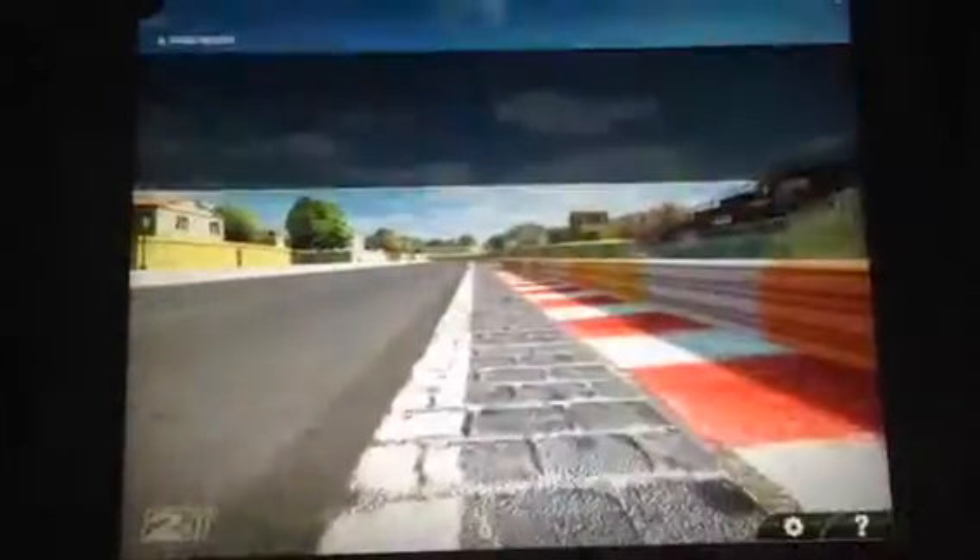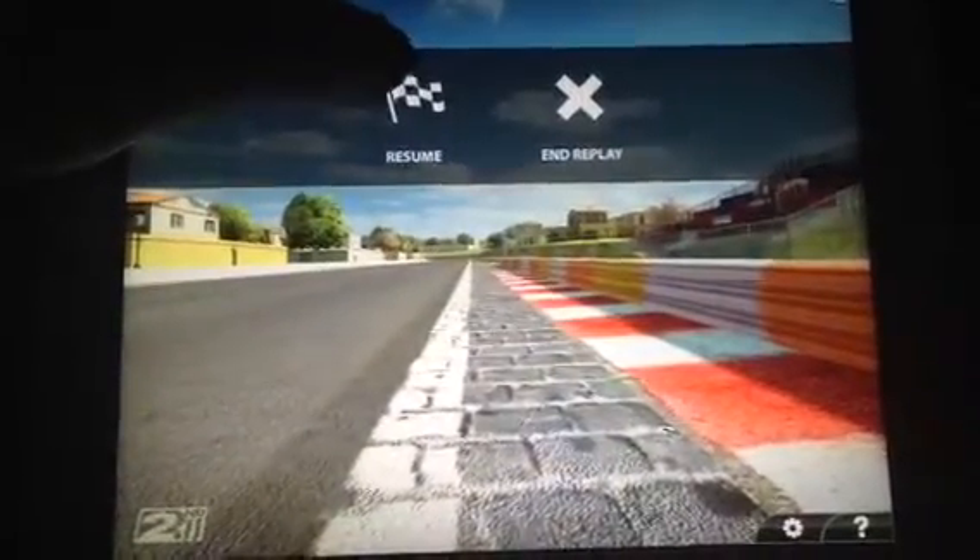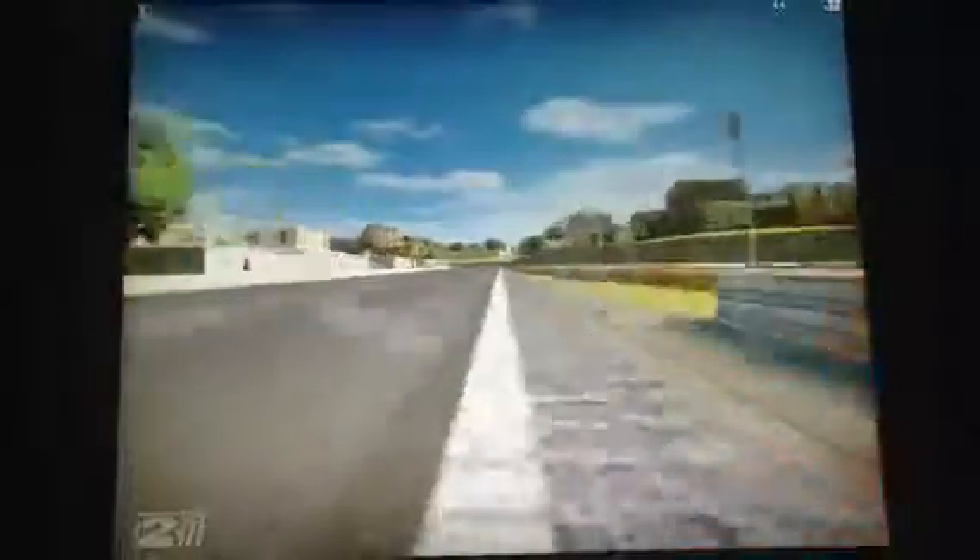Cross the finish line going 190 miles an hour if possible. Up here there's a 10 on the right — brake before that, get wide right, get real sharp, and hit those rumble strips. At the end of these rumble strips on the right is where you want to brake.